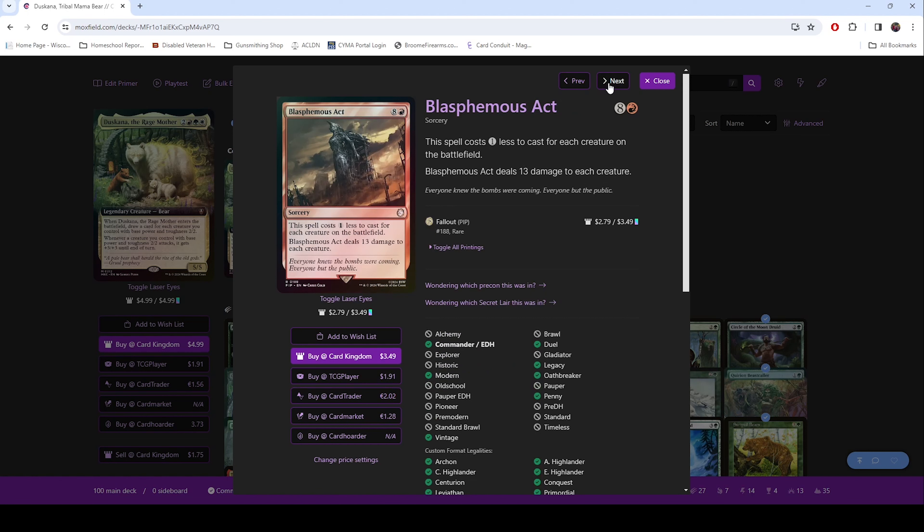Then we get into our sorceries. We have Blasphemous Act — just a good board wipe. Sometimes we have to use this board wipe, and then we can use this in conjunction with the creature that puts 2/2 bears in. So if a board's getting out of control or there's a huge token deck going, you can cast Blasphemous Act, wipe the board, cast the creature that gives you 2/2 bears, and now you just replenished everything right away after a board wipe. It's a pretty crazy combo to do.